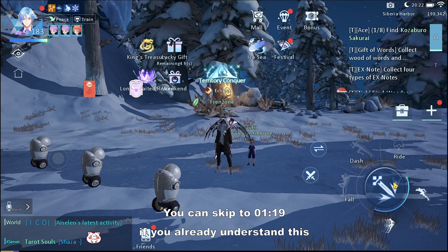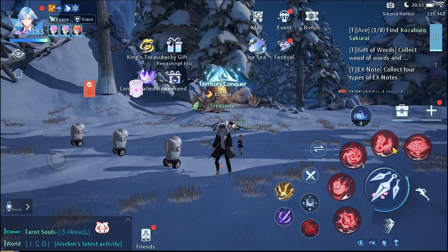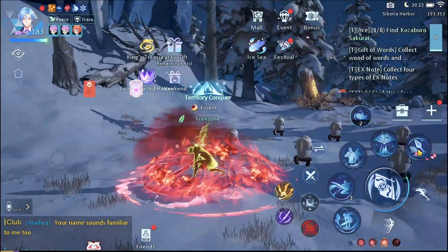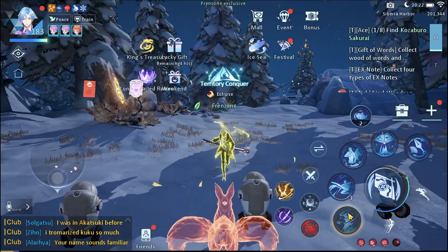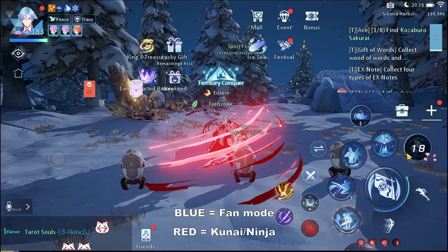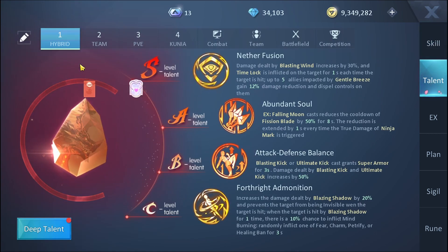You can skip this part if you already know this — there are timestamps. So this is the fan stage and this is the kunai stage we are in right now. The red skills are all kunai stage: you have your fox, your flame, and your fission blade. When you switch to this stage you are using the fan — everything you do uses the fan. The blue is the fan and the red is the kunai stage.